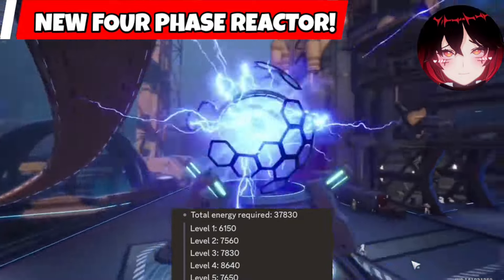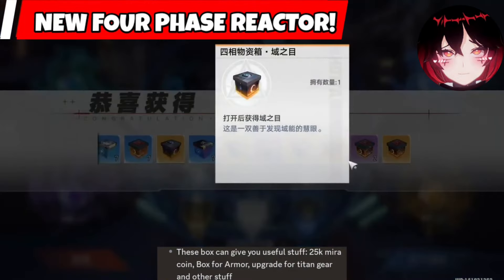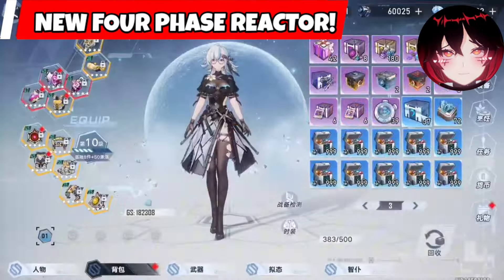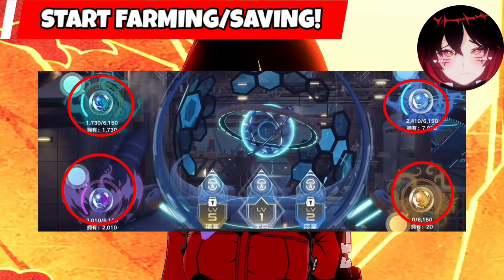The rewards are different and can give us useful stuff like 25,000 mirror coins and other upgrades. The only downfall is that it's completely randomized and depends on your luck as to which rewards you will get. This is also one time only for now, so be sure to save up enough domain energy balls before 3.6 hits before the end of January.